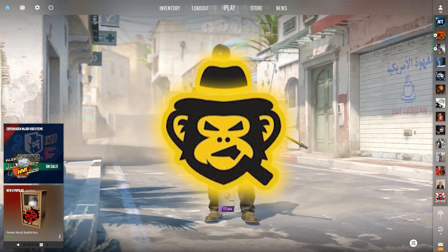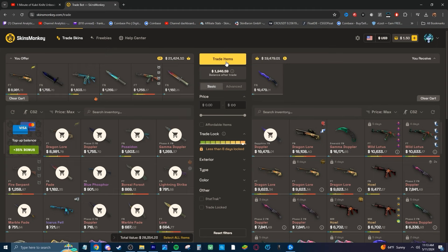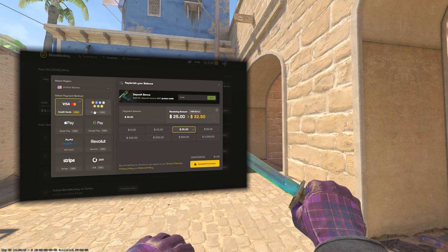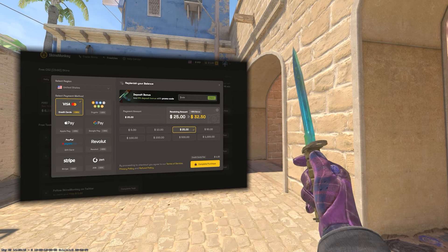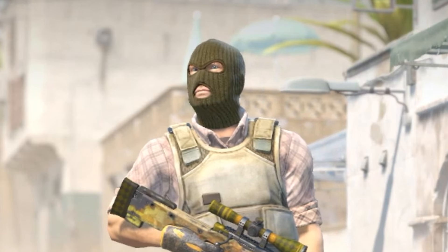This video is sponsored by Skins Monkey. If you've been looking to trade out your old boring skins for new ones, Skins Monkey is the place. By clicking the link in the description you'll get a 35% deposit bonus when depositing with cash and crypto, and up to a free $5 bonus on your first trade, so be sure to click that link.